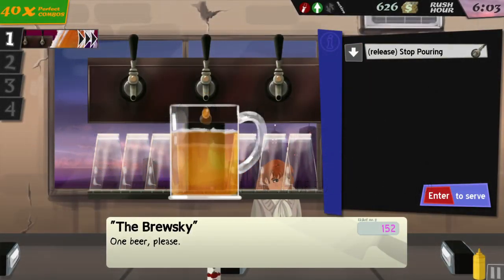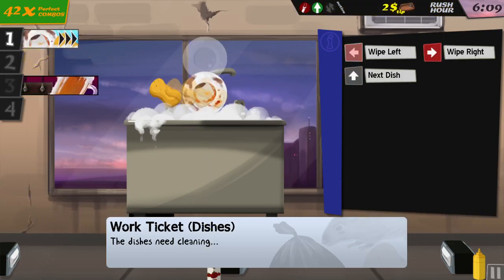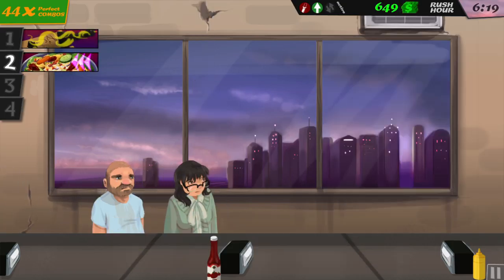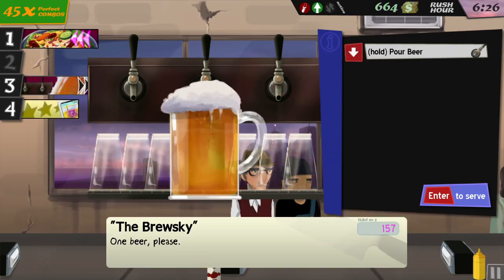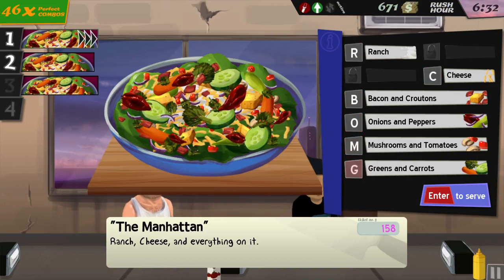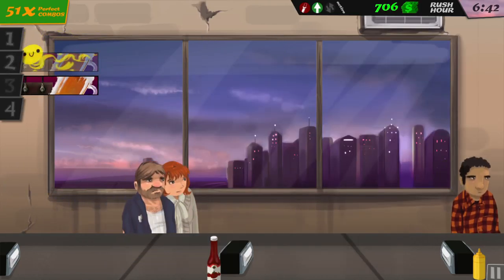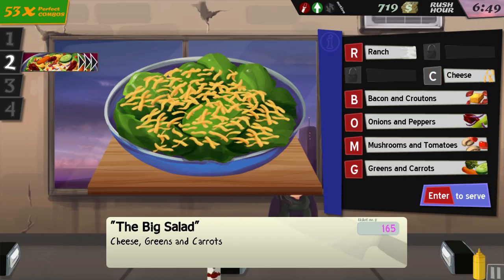Rush hour, here we go. One brewski coming up. Greens, and we gotta wash the dishes. Cheap wine, no problem. I forgot the beans. Hey, I've been getting a lot of those. Ranch, cheese, B-O-M-G. Ranch, cheese, onions — three. Ranch greens. Beer! May the beers keep coming, 'cause I can do beers quickly. Let the beers keep coming, 'cause they're easy to do.